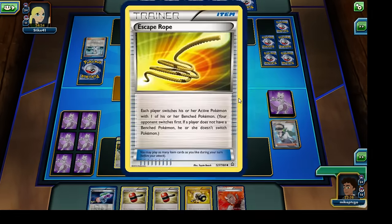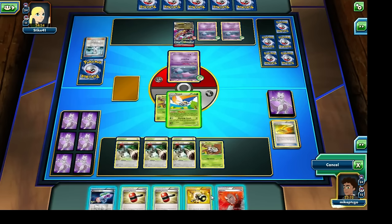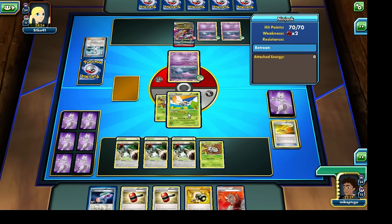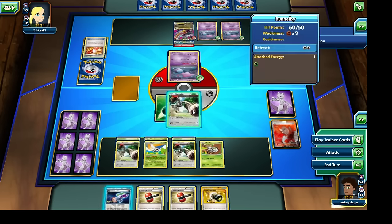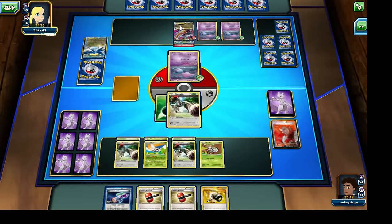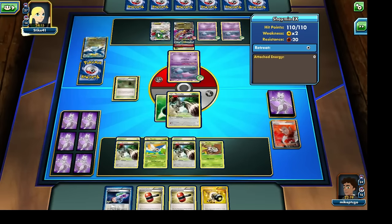Let's use the Escape Rope and bring out the Ninjask as our active Pokemon. I'm going to use the Wing Buzz to discard the Lysandre — I don't really think we're going to be seeing a whole lot of use from it because our opponent will be able to freely retreat between their Pokemon. Then discard the top card of our opponent's deck again. Let's retreat, bring out the Bunnelby once again, and use Burrow to discard the top two cards of our opponent's deck. The Mega Latios EX also has free retreat, so Lysandre wouldn't have been all that helpful.